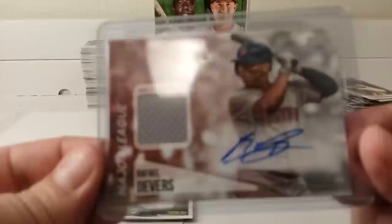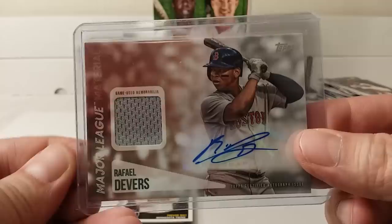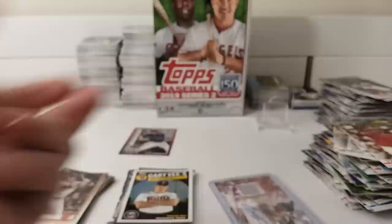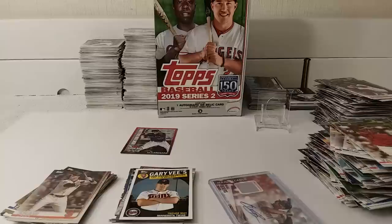And of course the hit — check it out! Raphael Devers auto relic, numbered 7 out of 30. Check that out — awesome! Thanks for watching my hobby box unboxing of 2019 Series 2 Topps Baseball cards. Feel free to tap that like, share, and/or subscribe button. Leave a comment if you like. See you later — bye!